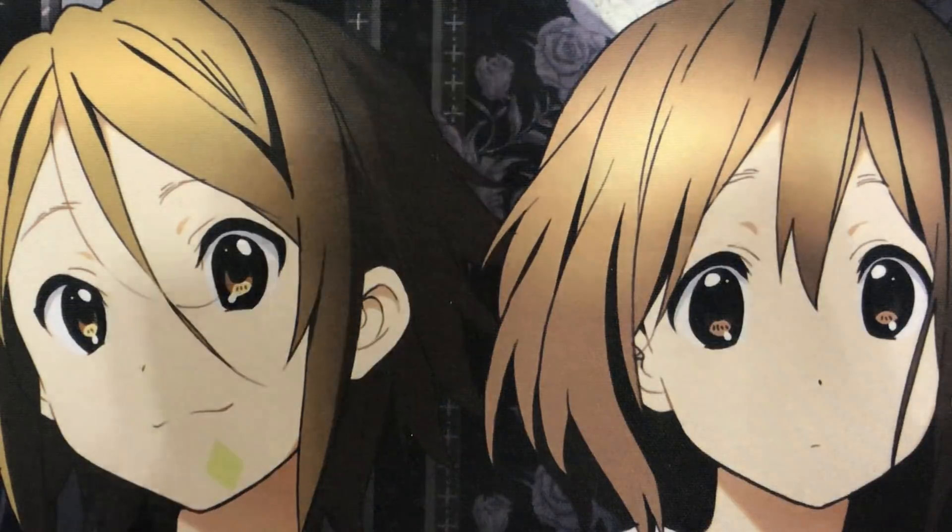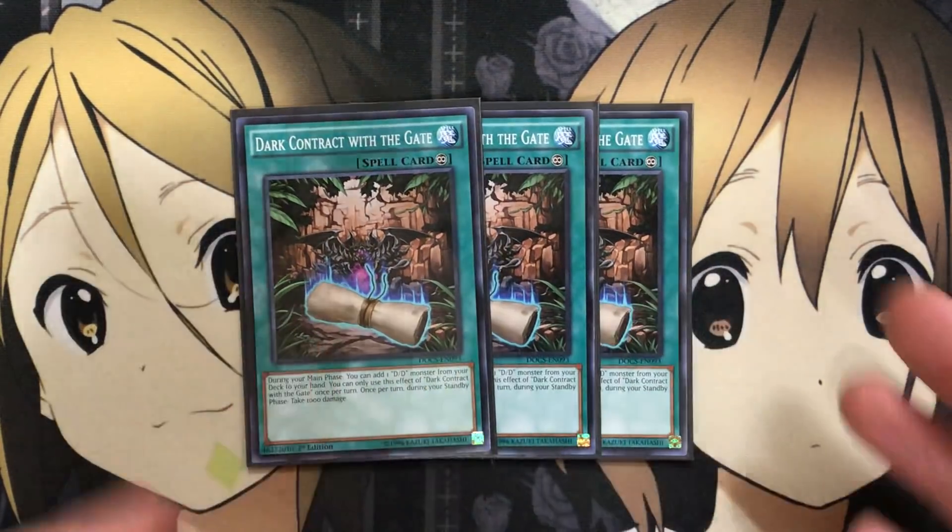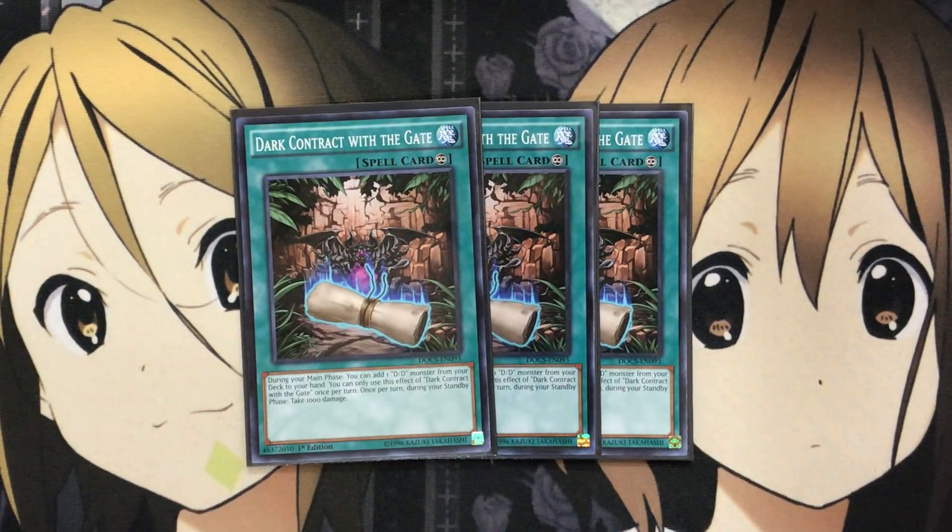For spells, I run three Dark Contract with the Gate — probably the best spell in the deck. During your main phase, add one DD monster from your deck to your hand, once per turn. During your standby phase you take 1000 damage, which is the biggest negative of the Dark Contract cards. You can avoid it by sending this card using DD Lamia or destroying it with Savant Thomas, and with Kali Yuga you have options to avoid the burn. The search is definitely needed, and being searchable off Kepler is an added bonus.